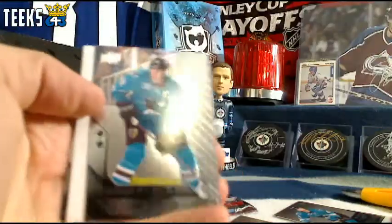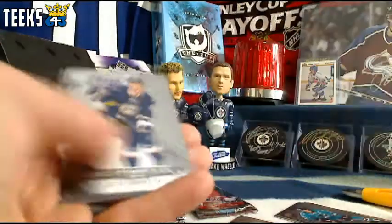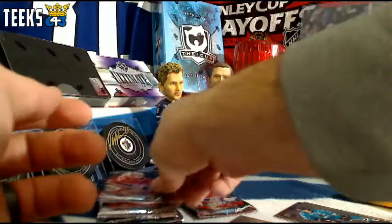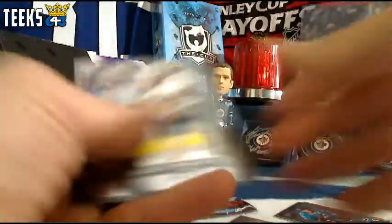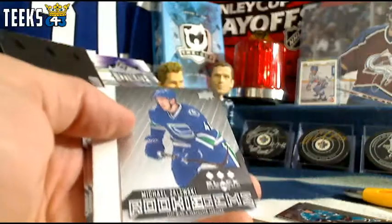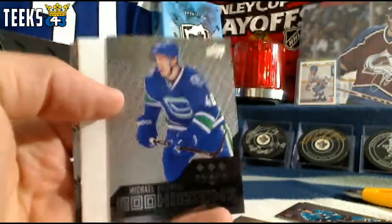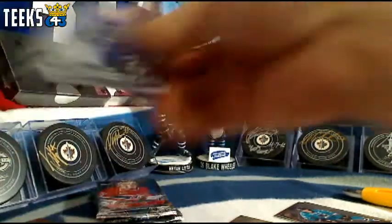Next up we've got a Jumbo Joel Thornton San Jose Sharks card for Jack. Looking for our second jersey card. Got another base pack — all single diamonds. Should have another rookie card somewhere. Here's one: Michael Zalewski for the Vancouver Canucks, Triple Diamond, going to Lord James the First.